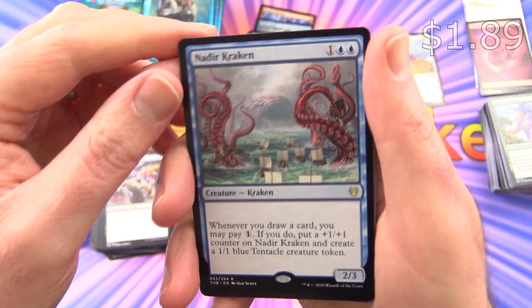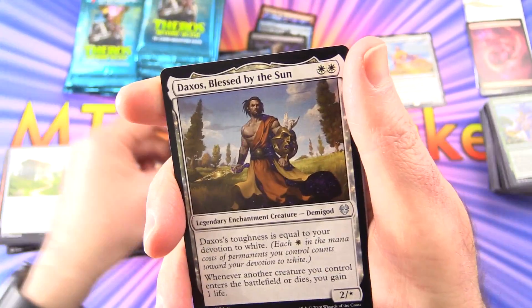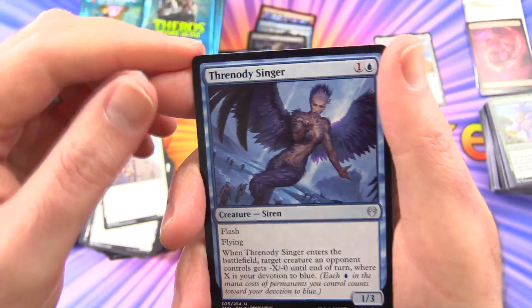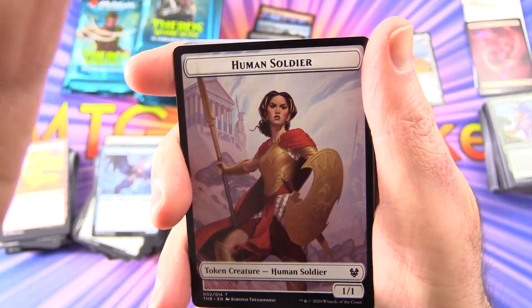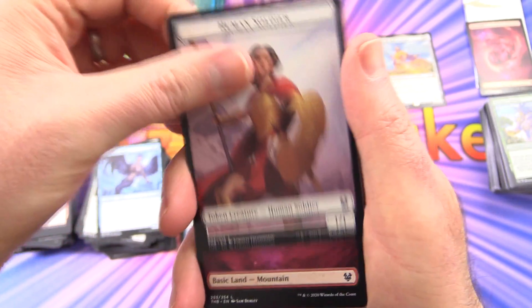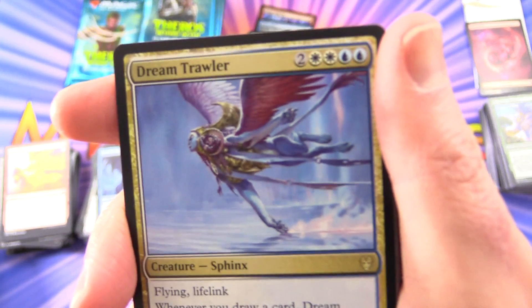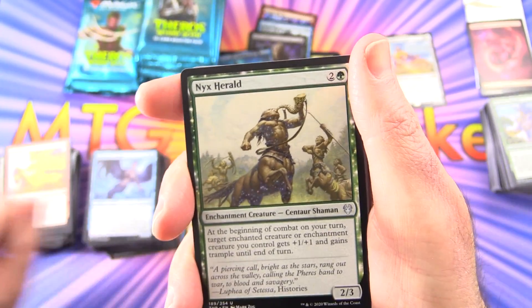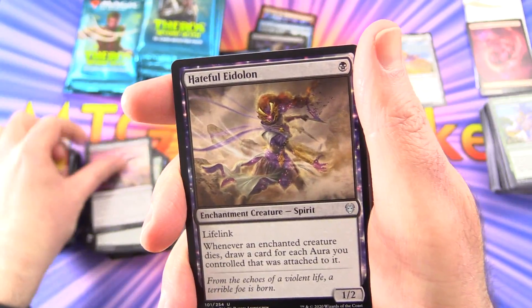Watch out for these tentacles — they look like they're bigger than the beast itself. A Daxos Blessed by the Sun — just the regular, not showcase version — Favoured of Iroas, and Threnody Singer. Nothing like cracking packs of a new set when it first comes out, everything's brand new, and before everybody's totally sick of it. Human Soldier, a Mountain. Dream Trawler — Creature Sphinx. These Sphinxes are weird characters indeed. What is the weirdest Sphinx you can think of? Nyx Herald, Drag to the Underworld, and Hateful Eidolon.